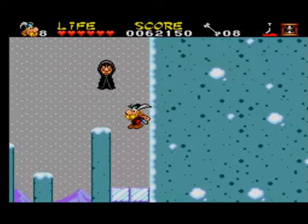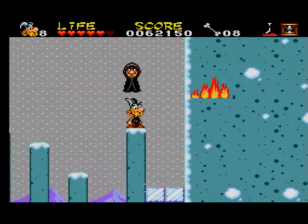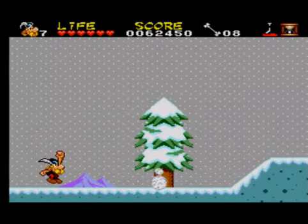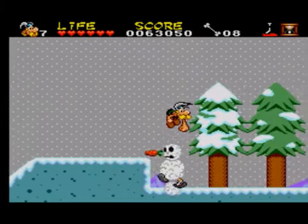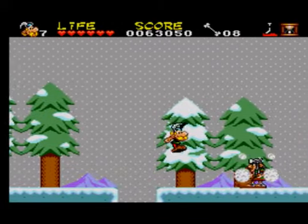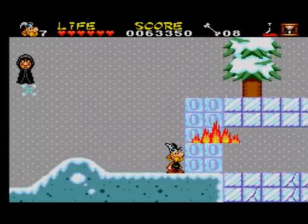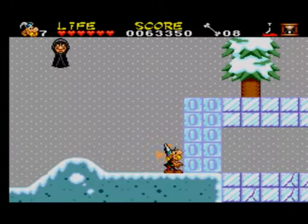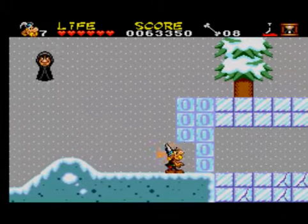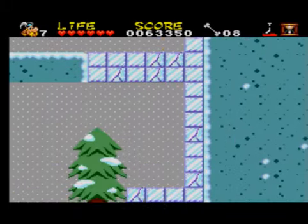Unfortunately that annoyance has returned. It's best just to ignore him — at least I have the potion now. Once you get the potion, just head all the way back over here. That's all I needed to do — not throw the potion. Then go over here and fall down there.